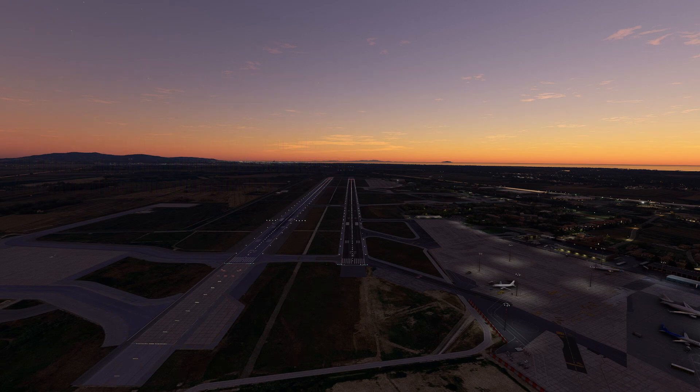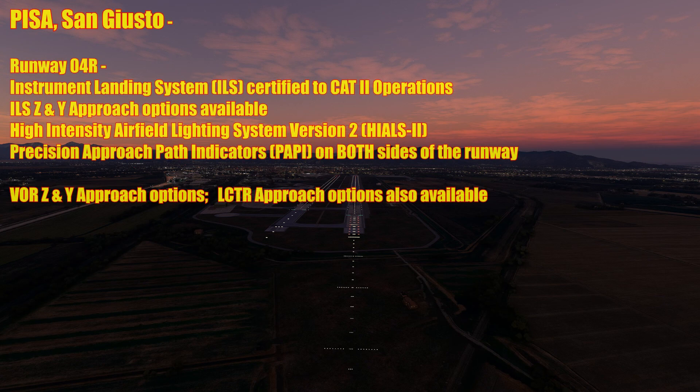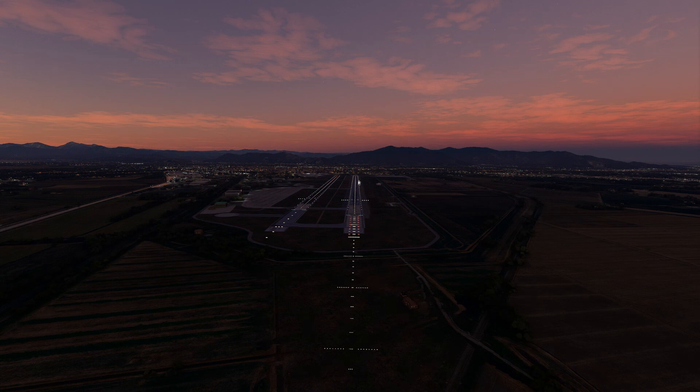Let's have a quick look at the other ends of both runways. Looking down the throat of Runway 04 Right — this is the only runway equipped with an ILS. Runway 04 Right features an instrument landing system certified for Category 2 operations with both Z and Y approach options, so this is your low visibility landing runway. It also has high intensity airfield lighting system version 2 and precision approach path indicators on both sides. Additionally there are VOR Z and Y options for landing, as well as a locator option. This is your most instrument-equipped runway.